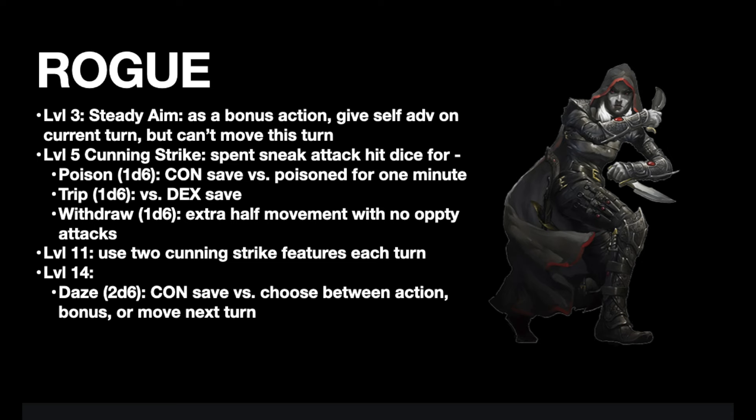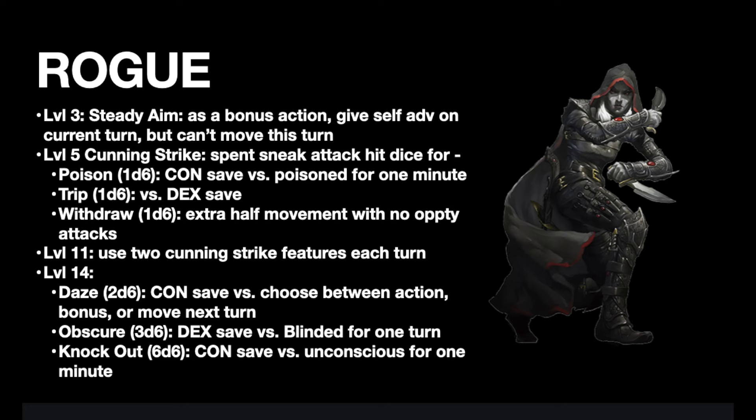At level 14, we get into the really juicy stuff. For the cost of 2 of those damage d6s, you can Daze. That means if your target fails a constitution saving throw, they'll only get to move or take an action or bonus action on their next turn. Also for the cost of 3d6, you can use the Obscure ability, which means your target will need to make a dexterity saving throw or be blinded until the end of its next turn. And finally, for a whopping cost of 6d6, you can do Knockout, which is basically like the Hold Person spell — they get a con save, and a failure means unconscious for 1 minute and can retry the save each round. Overall, Rogues don't need that much improvement, so these small tweaks are nice additions.